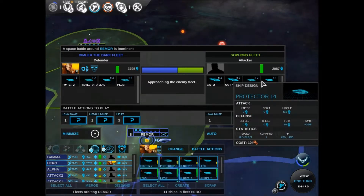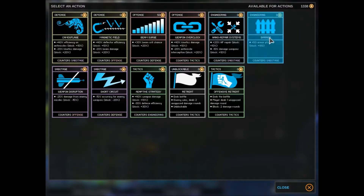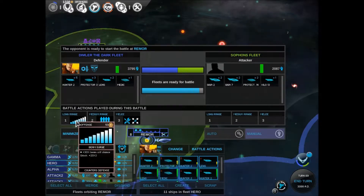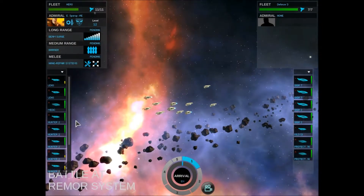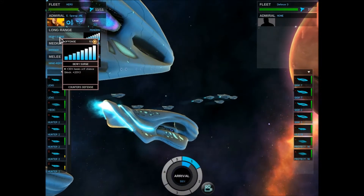So they have beam, missile, missile, and beam. We have an extra one — beam crypt chance. Go ahead and pick that one up. We'll go ahead and go with engineering again because that seemed to help us a little bit, and then we'll go ahead and go with another engineering. So this is a hero ability: beam surge — counters defense, which this guy's been using a lot of.